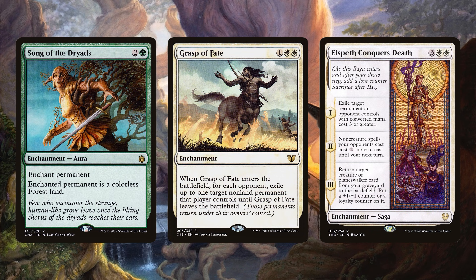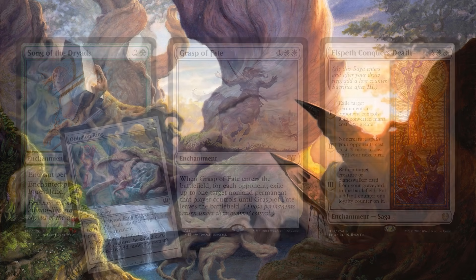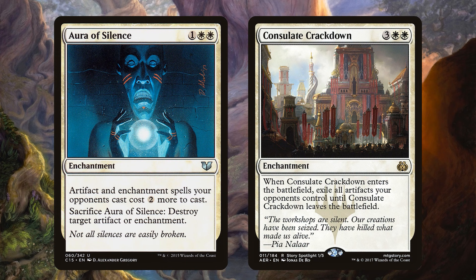Grasp of Fate is actually the kind of enchantment I'm worried about playing too much of because it exiles something, but as soon as Grasp of Fate is taken out, everything comes back again. I like it because it's a built-in three-for-one, and I think that's a good trade-off for the risk — but I'm not really excited about just Oblivion Ring. If you're looking to answer artifacts, Aura of Silence is fantastic. The taxation effect is miserable, and if you really need to take something out, the answer's right there. I also like Consulate Crackdown — it's a lot of mana, but if you're playing against artifact decks, it's a fun one-sided board wipe. If it gets blown up all the artifacts come back, but taking out five, six, or seven things for a single card is a big upside.